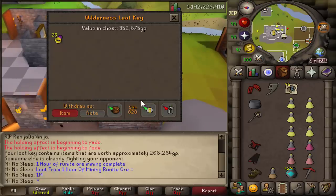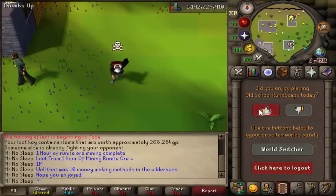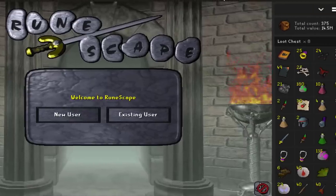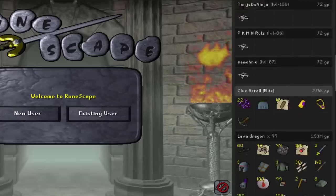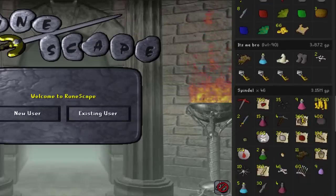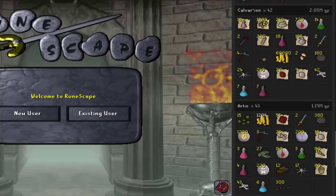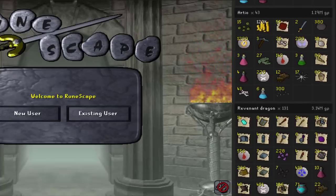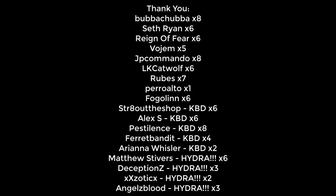One hour of mining rune ore: 1 mil and 40k - not bad. 1 mil GP an hour plus easy PKs - who wouldn't love mining here and anti-PKing at the same time? From the loot keys: 268k from the first, another 1.3 mil from the second, and 25 rings of wealth worth 350k from the last. Well, that was 10 money making methods in the wilderness. Overall from the PvMing side as well as all the loot chests, I made about 14.5 mil, and from the skilling side another 3 to 4 mil. Looking at the loot tab really goes to show that the wilderness has a lot of potential - although it's dangerous, you can still make a lot of great money here doing a variety of activities. If you guys enjoyed the video make sure to click the like button, and a huge thank you to the monthly supporters. Until next time, MrNoSleep out.